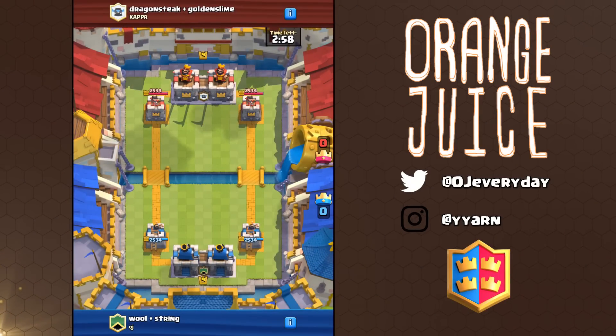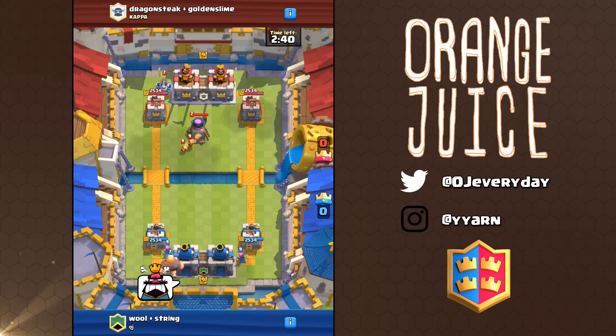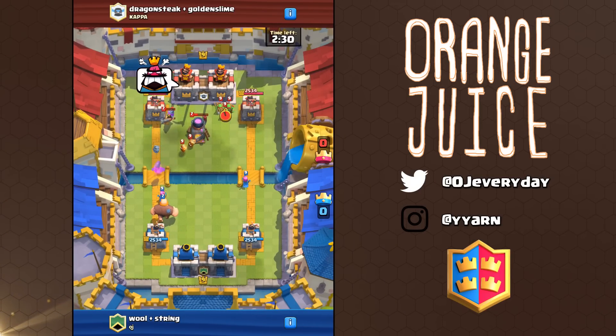Team battles appear insanely hectic at first — it's going to feel like pure chaos because there's so much going on. If you aren't on voice chat or you aren't playing beside your friend, it's going to take some getting used to. Elixir Regeneration has been adjusted to slow things down a bit. In a regular one-on-one match, Elixir regenerates every 2.8 seconds.